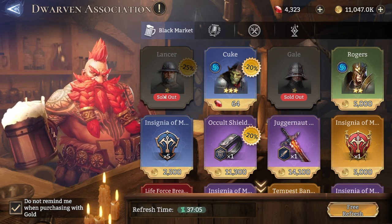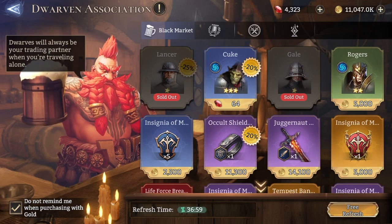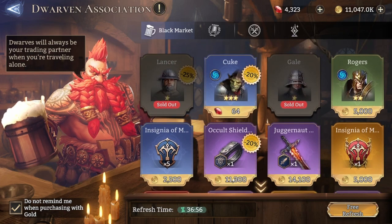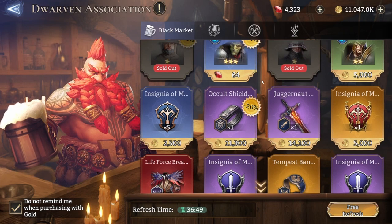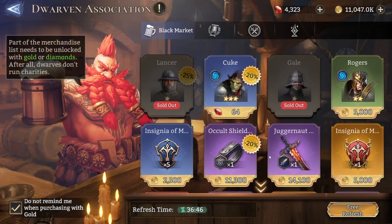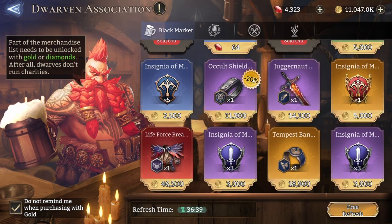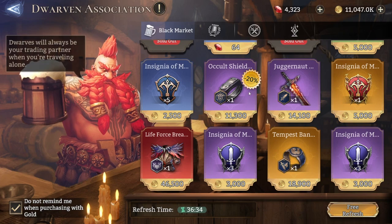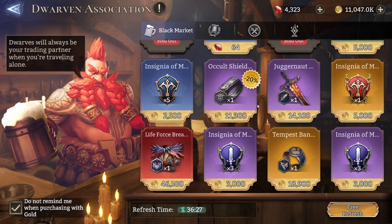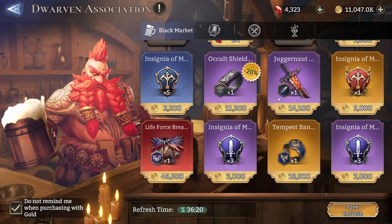In the Black Market you can receive insignias, items, and heroes in the first row. Heroes go up to rare rarity and cannot go further than that. In the future you'll also be able to receive discounted huge stamina potions or outright stamina for diamonds, or even discounted rare summoning crystals. That sounds pretty good already, right? So what should you focus on? There are some things you can buy with gold and some things you can buy with diamonds.